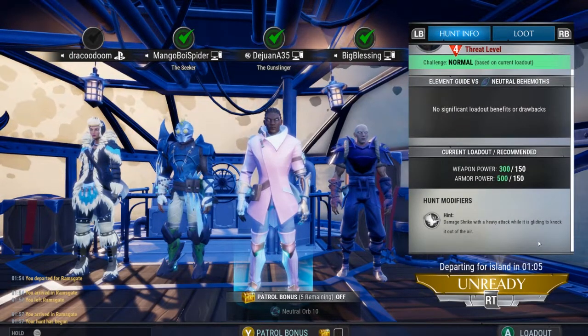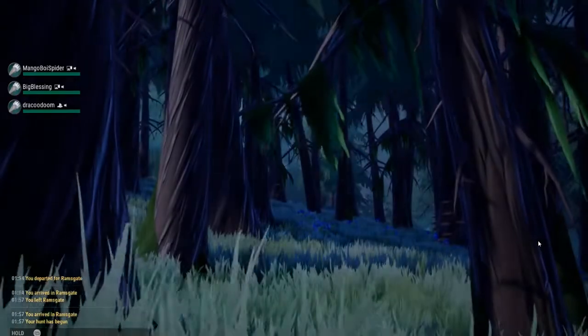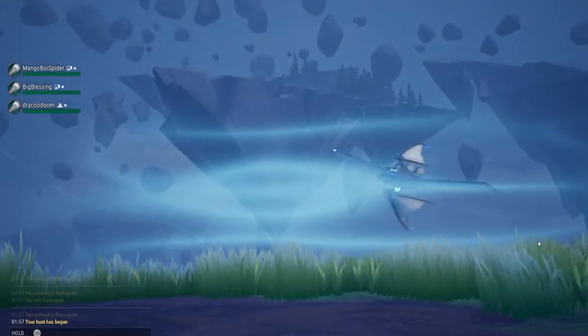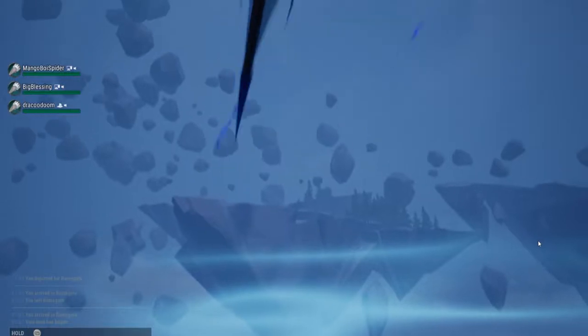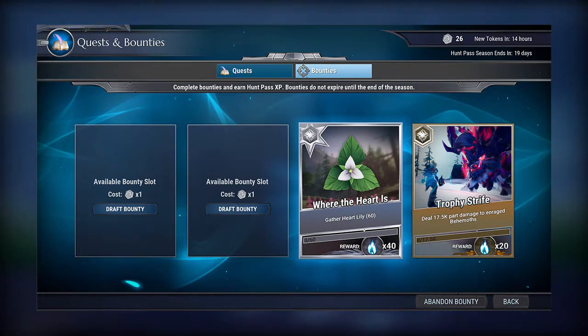On full release, they're going to update the quest log with a new name — it's going to say 'Quests and Bounties.' Once you open your quest tab where all the story quests are, you'll be able to see a bounty tab where you can track and claim rewards for your bounties.